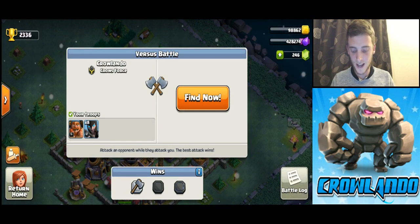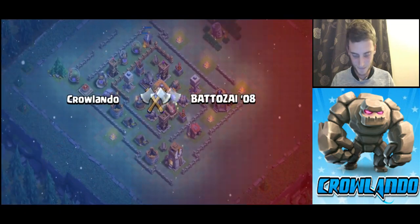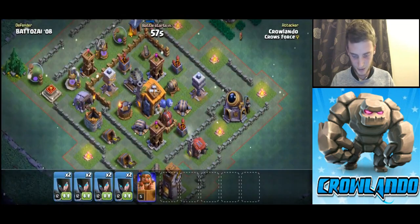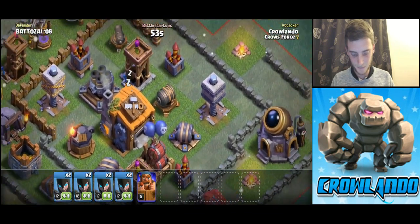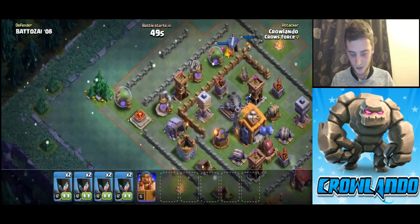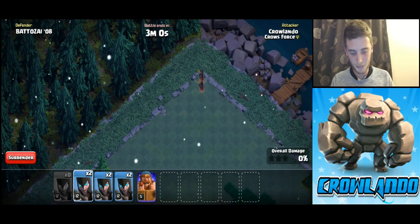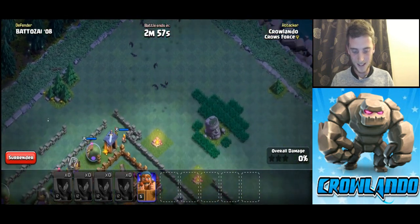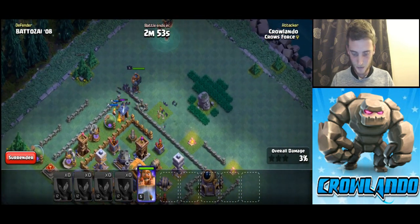We've got eight level 12 Night Witches. We mostly want to look out for the air defense — there are three firecrackers and that's the worst area. So let's go from up here. What I'm going to do is plant them all in the corner, get the ultimate number of bats, and it should just completely annihilate.